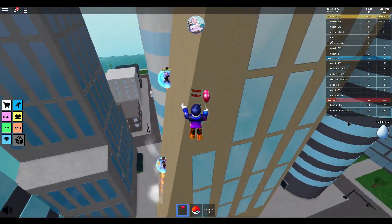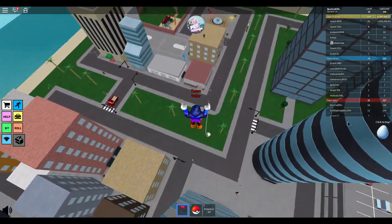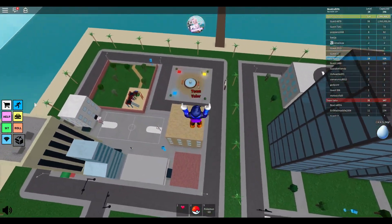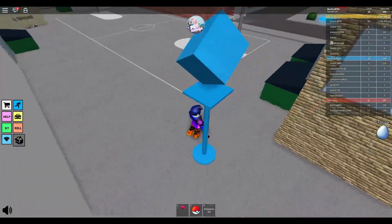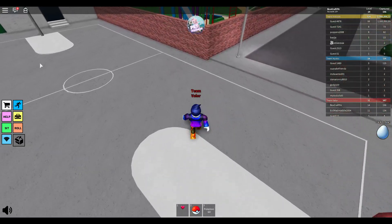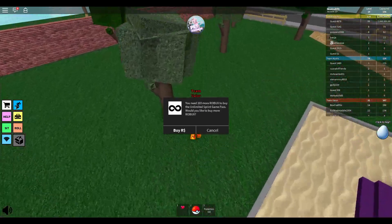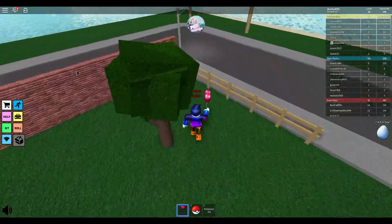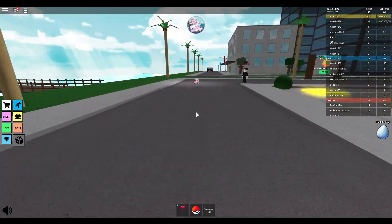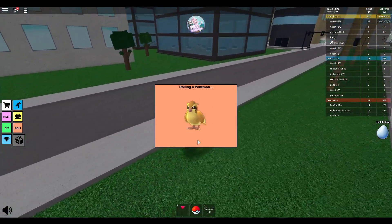There should be a spawn around here — wait, there's a Mew! I swear a Mew just spawned. What's that? Are you sure? Maybe it looks like a Pokéstop right now — they're kind of useless. What are the blue things? Those are Pokéstops. I found a present!